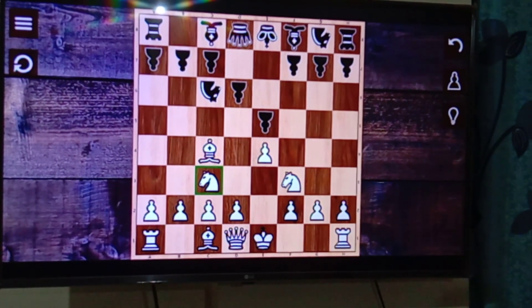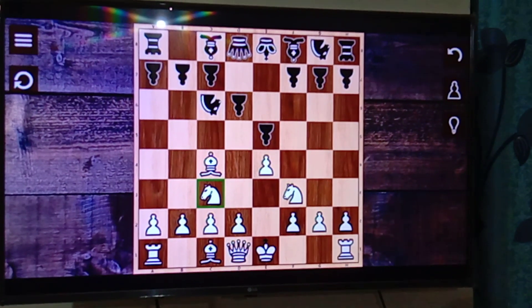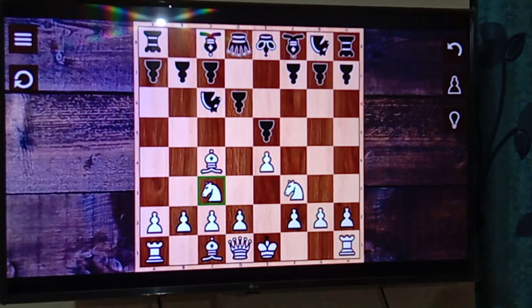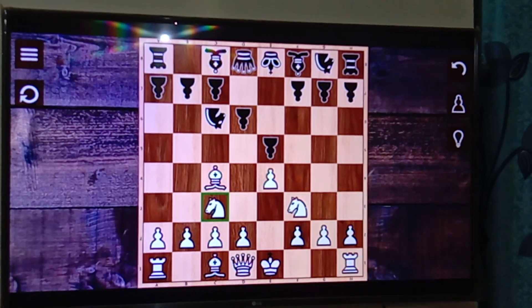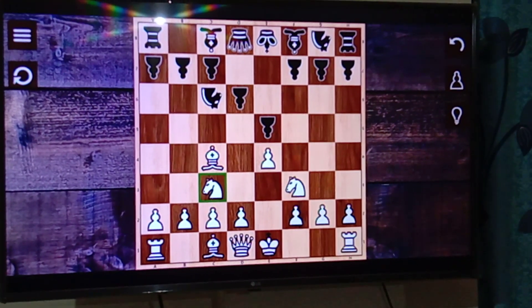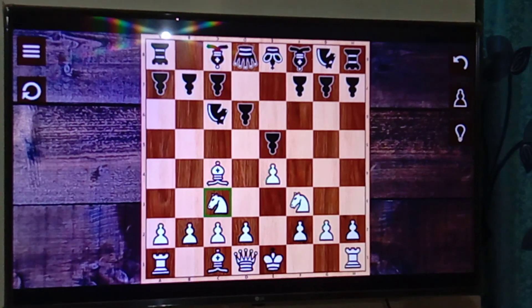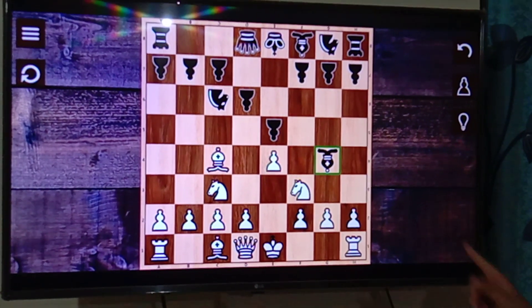Black will defend his pawn, and then we'll play this stunning move — our knight to c6. This is going to be the deadly trap for black, also known as the Legal's Mate trap and the Blackburne Fishing Gambit. Bobby Fischer played this trap and has won many matches because of it.